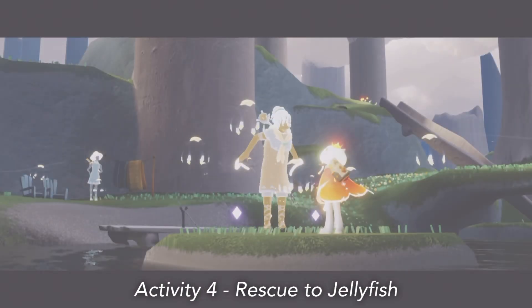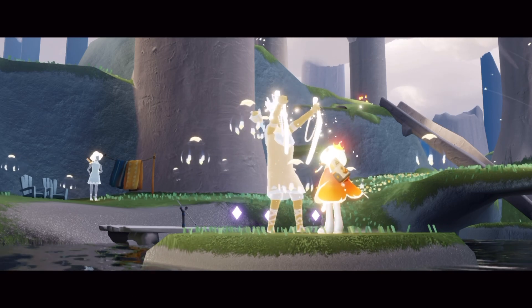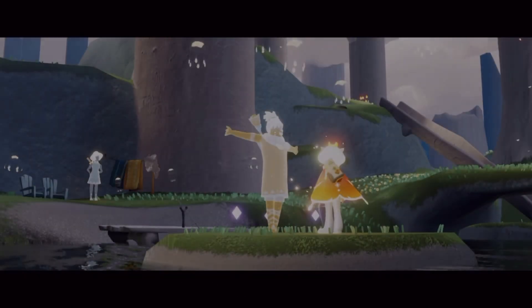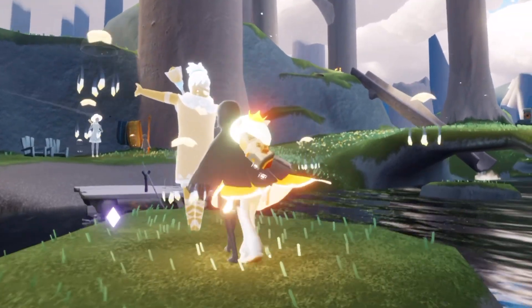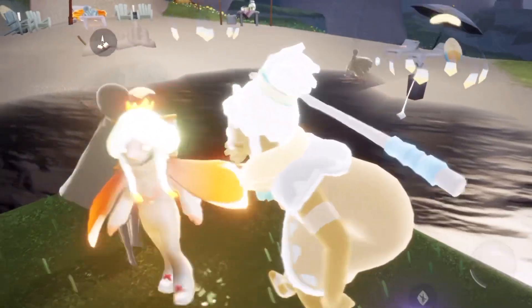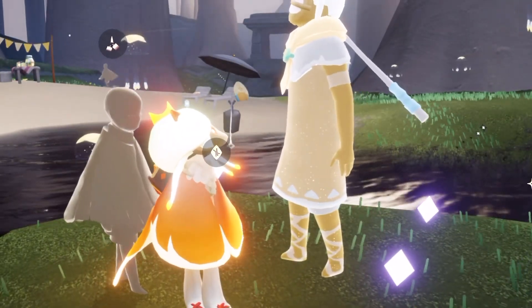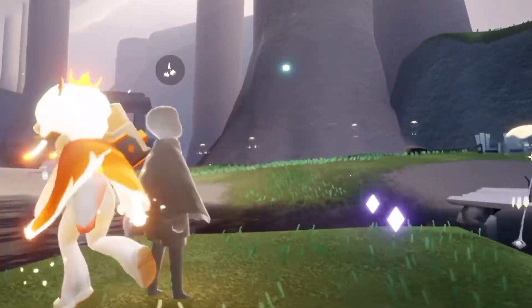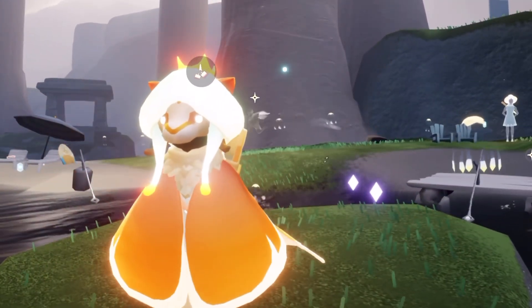That is all four possible ways to gain activity-based event currency for today. You can play tag, you can jam out with the spirits, you can do a big dive, or you can save the jellyfish. That should be all six event currency for today. Thank you guys so much for watching, hope you found this helpful. I'll see you around, bye!